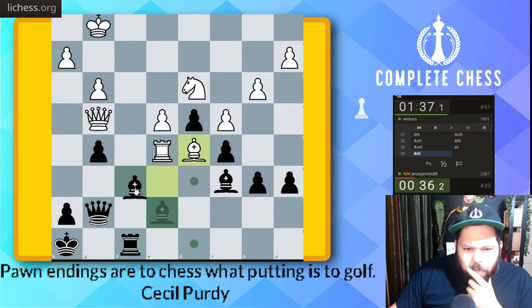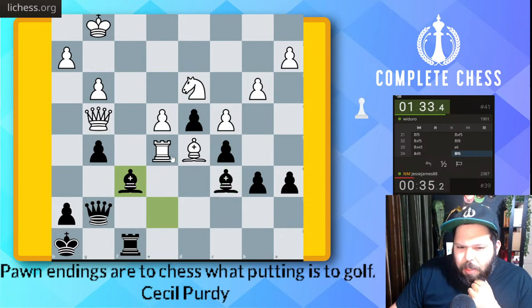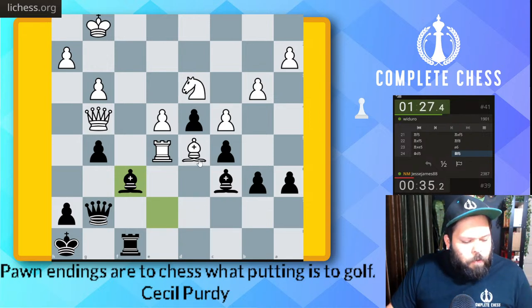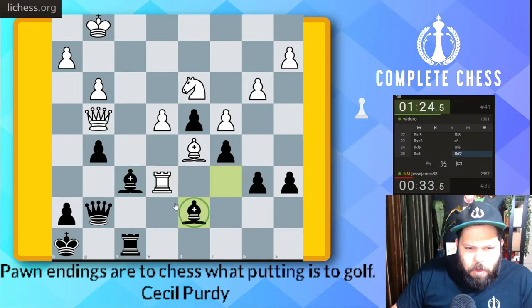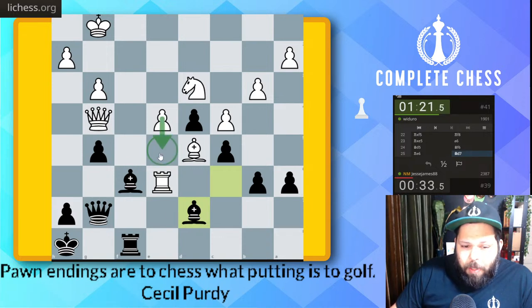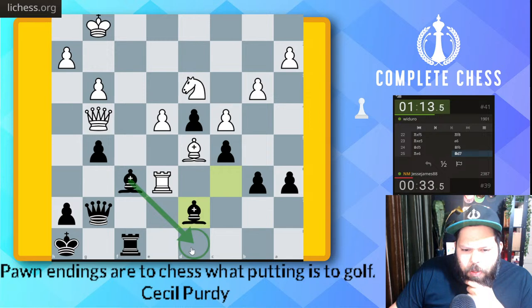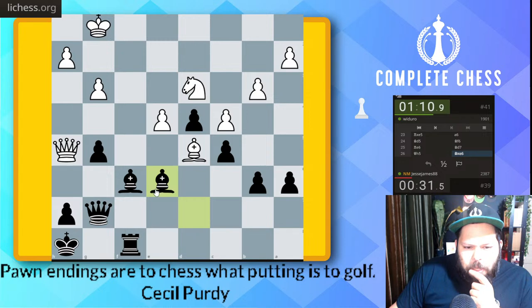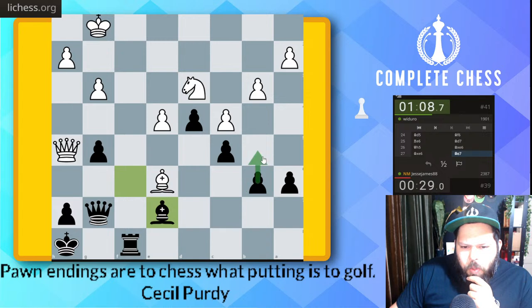Bishop f6, bishop takes, and I have bishop d7 here. I think this bishop d5 was a blunderful move. Bishop d7 still works here for the pin. If e5, we can still just take here. B5 is still an idea. There's no rush — I can play bishop d8 here. Bishop takes now. Bishop e7 so I can go b5 — perfect, because I have the rook. I have to create an open file or else nothing will happen here.